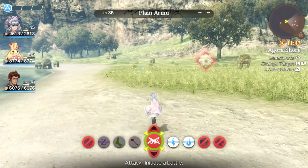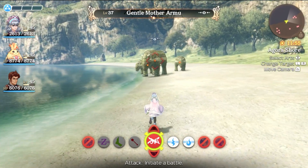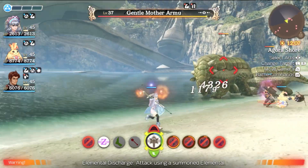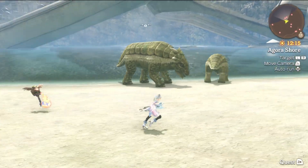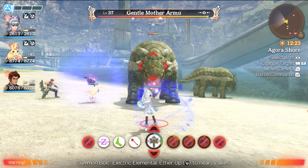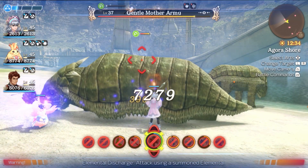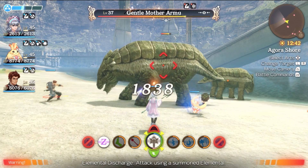Here we are at Agorah Shore. Just to show how far we've come — remember that Gentle Mother Armu that was way out here? That's a unique monster. Remember when she was super tough? My buttons aren't working for some reason — it's my controller. I just wanted to fight her because I know we're going to get a nice item. She's not super strong anymore, and we can inflict topple with Melia's Starlight Kick, which is just such a good move.